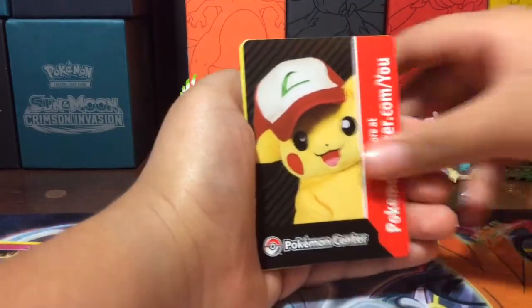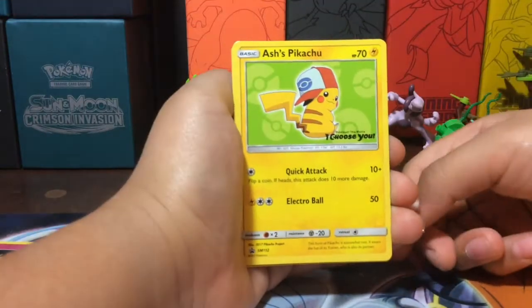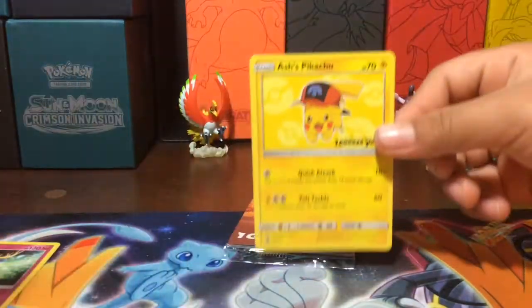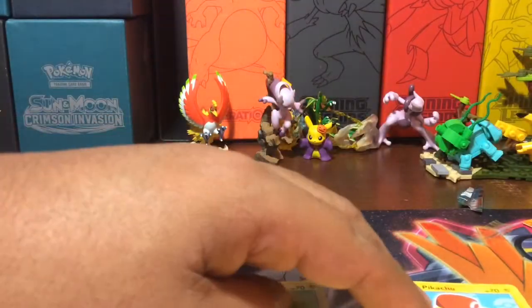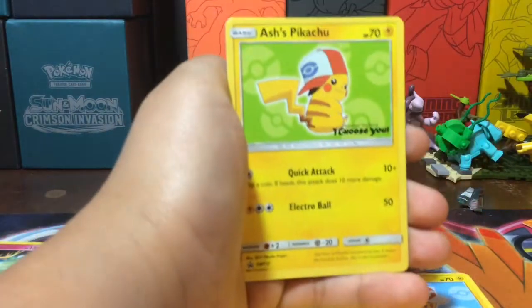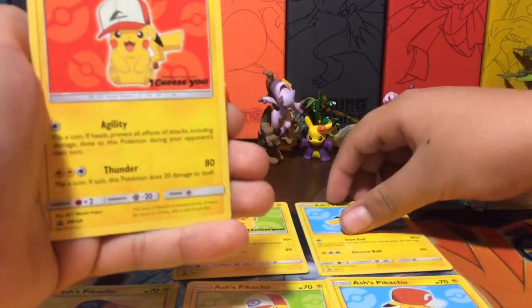Hopefully we get lucky. A lot of people don't get exactly what they want from I Choose You. We got Ash's Pikachu XY113, and Ash Pikachu SM12. This one looks like Diamond and Pearl — SM11. So we got 11, 12, 13. Looking in our binder real quick — this one is number 8. So from the movie pack we got number 8, and then we doubled up on 12, doubled up on 13 — wait, no! We got something different. We got number 9!